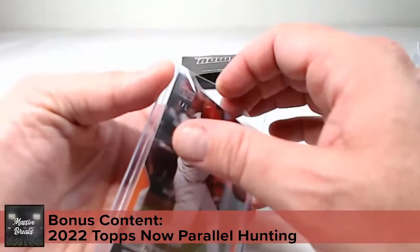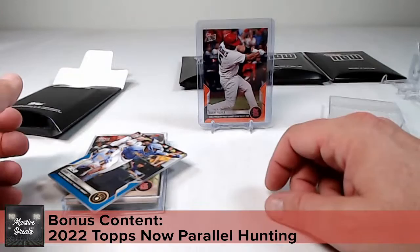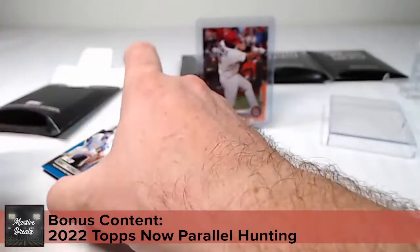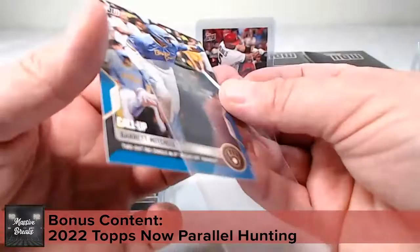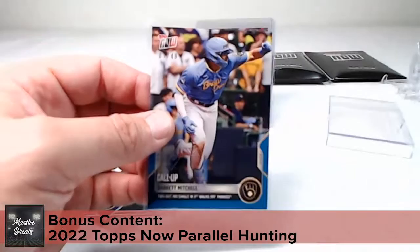The Pujols print run was 1,360 and we got the orange numbered one of five — an awesome card. That home run got him to 698 home runs. For Garrett Mitchell card 914 — a two-out RBI single in the ninth that was a walk-off win over the Yankees — we got a blue parallel, number seven of 49.